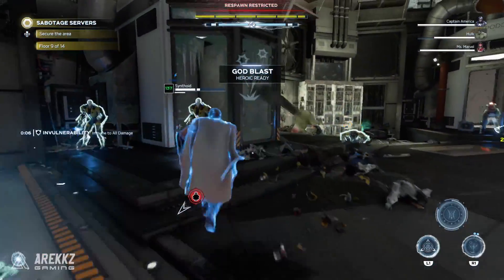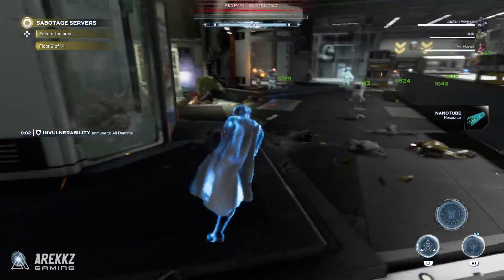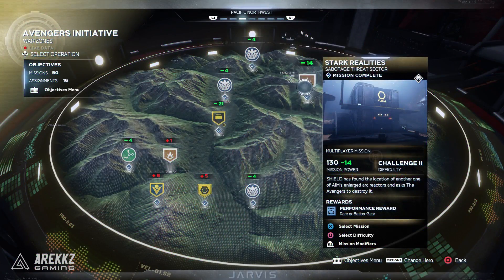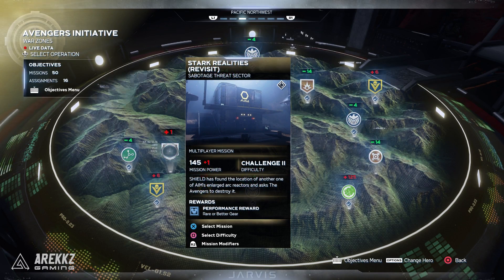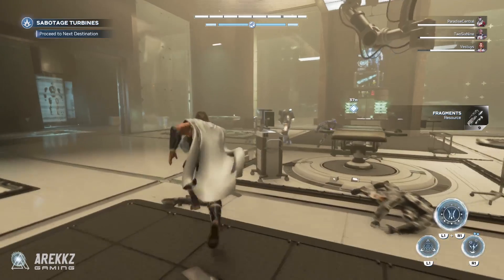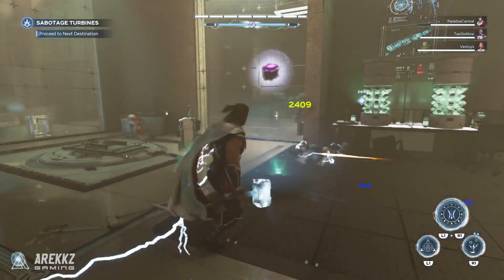When it comes to actually getting and grinding armor pieces, once you complete the campaign I'd recommend going through the repeatable missions — things like Stark Realities, threat sectors, or drop zone war zone missions. These are repeatable and have performance-based rewards, meaning you can run them on repeat, get a drop every single time, and those drops will typically coincide with your current gear score. You can equip pieces, go through, get an incrementally better piece, put it on, and go from there.